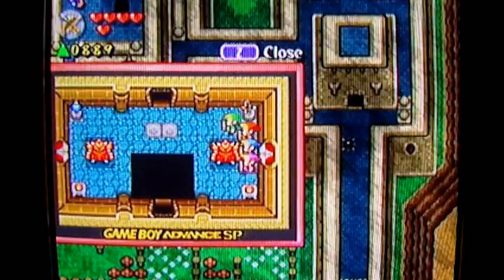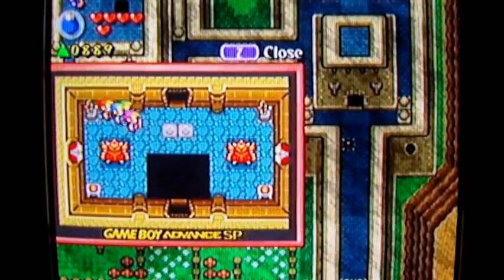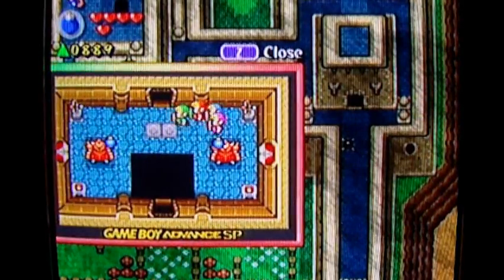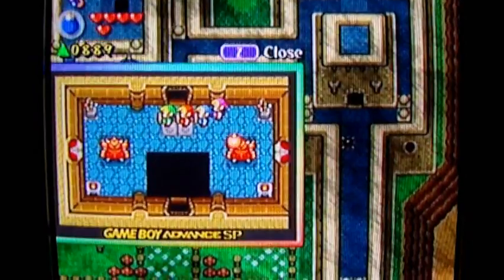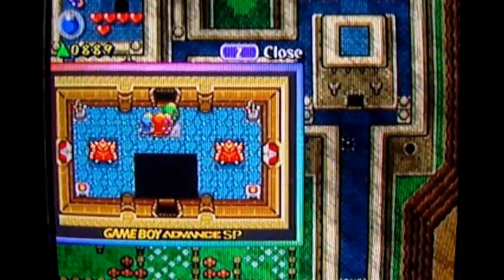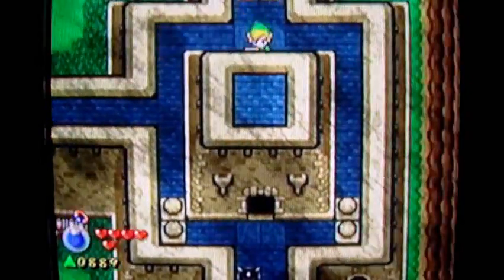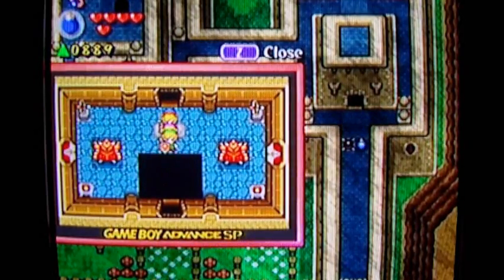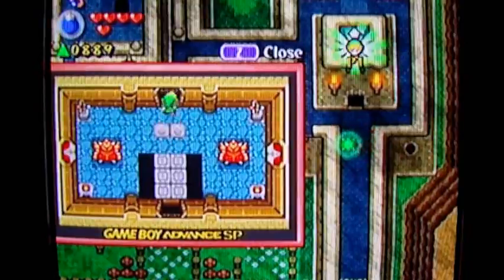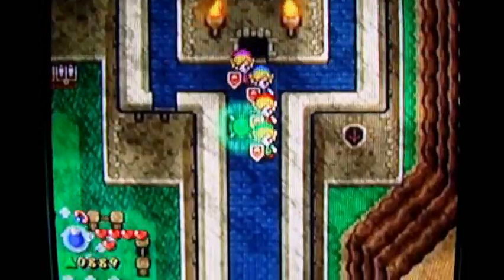Maybe I have to blow them up. I'll pick this up and press the button to drop a bomb — see if I can blow them up. That failed. Hmm, wait — maybe I'm supposed to throw a bomb across to the other side, like from screen to screen. Yep, that's how it's done — one screen to the other. Now I can progress.